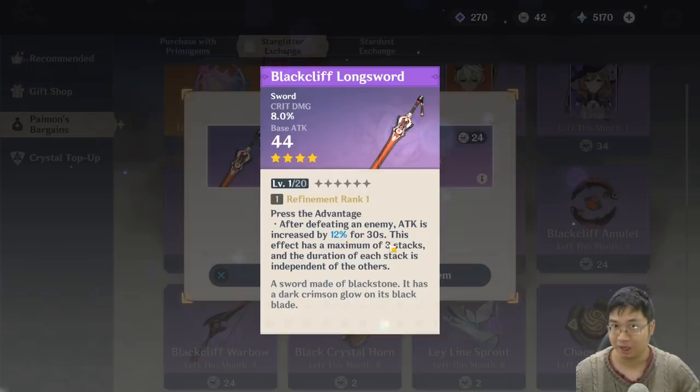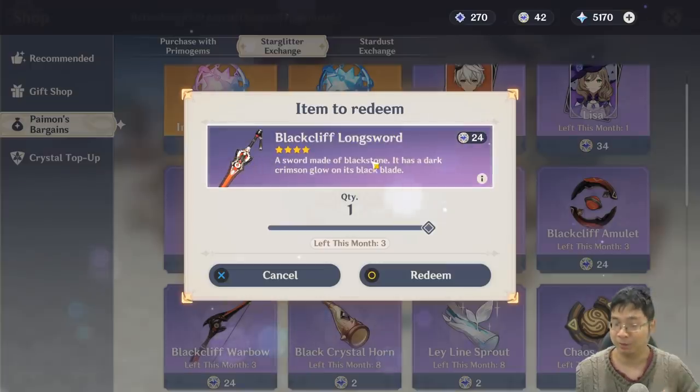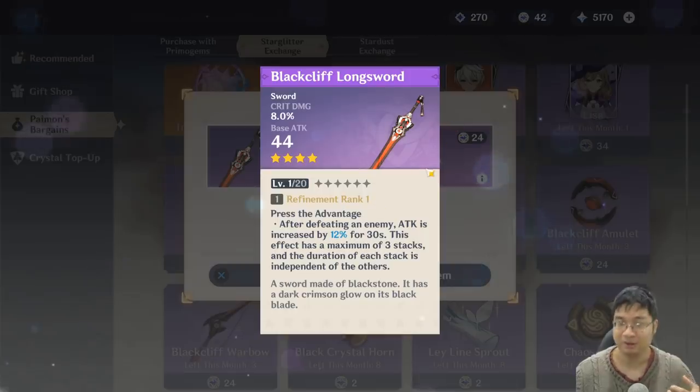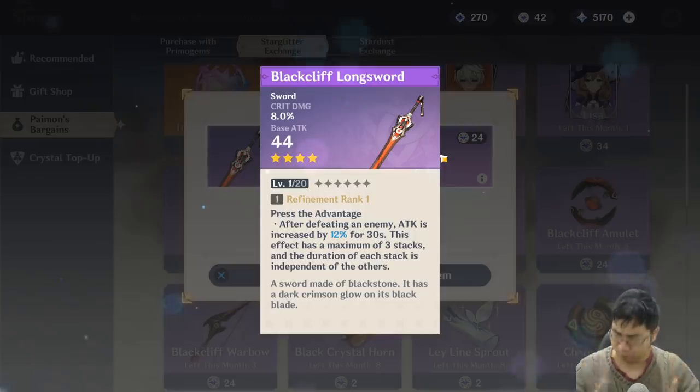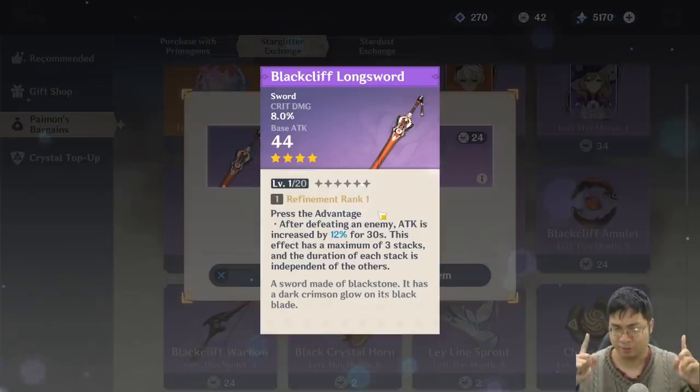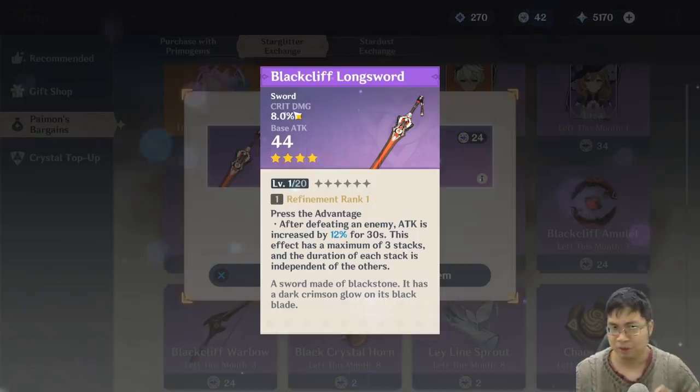If you invest in those weapons, you could reach rank 6 fairly quickly since you can buy three at once — three last month and three this month gets you maximum refinement. But that's for those who are wealthy with resources. Most of us will probably only manage one or two. The sword is not bad, but compared to the battle pass sword I believe the battle pass option is a little stronger. Critical damage is nice but you need critical rate first.